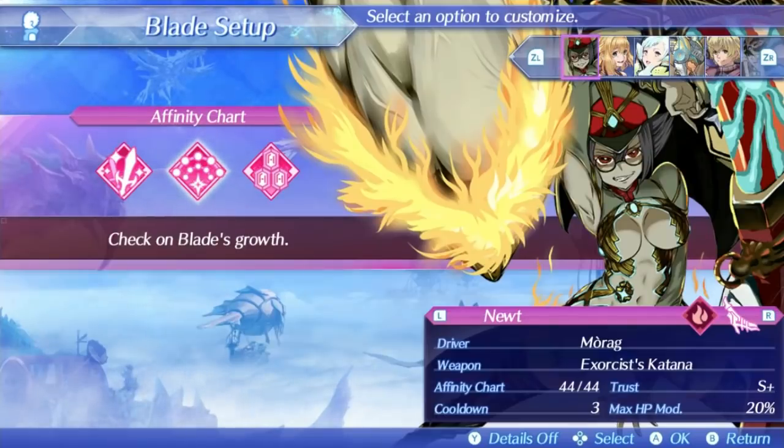She does have the weakness of a cooldown of 3, which is among the worst in the game, but it isn't all that bad overall, especially if you don't care about switching. Let's take a look at her skill tree.